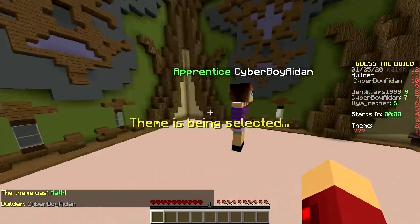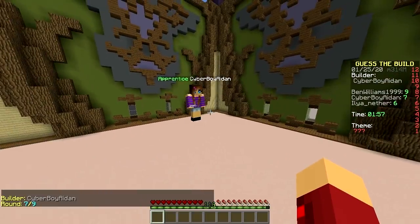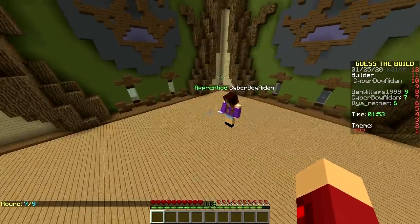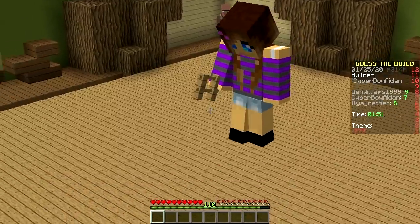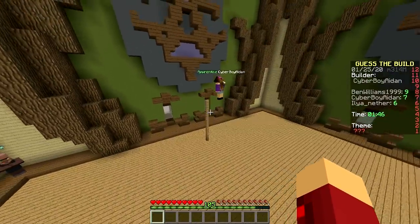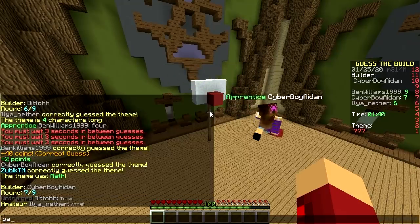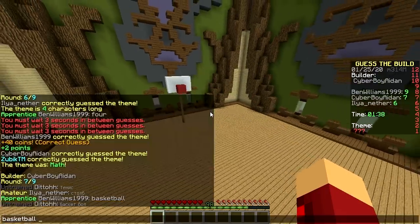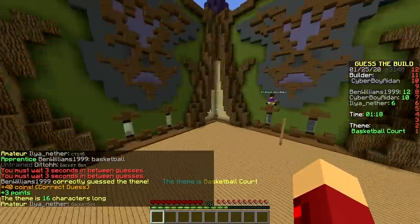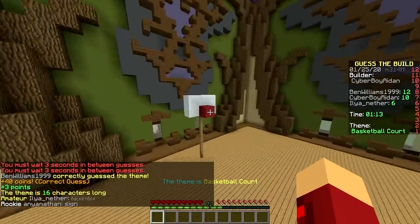My turn! Let me show everyone how it's done. First step: change the floor — boom, wood. Next up, grab this and this. Here we go — fence, up up up, like that. I need a different color. White. Snow. Red. Basketball! Is it a court? It's a full court, isn't it? Basketball court. Oh it is! Easy. And that's how you build. That's how you do it. Watch and learn, people. I'm done.